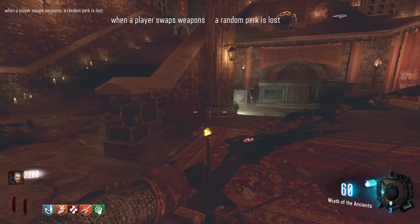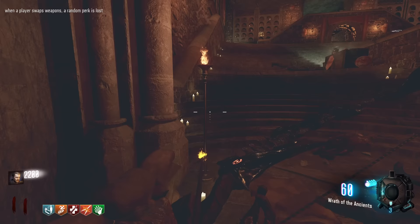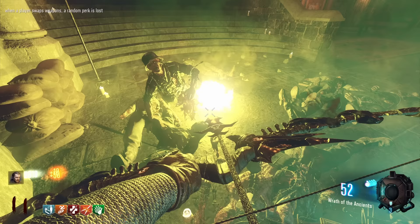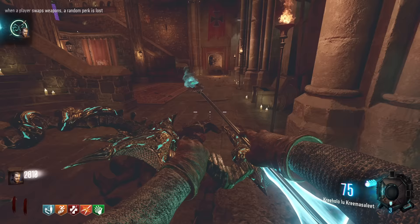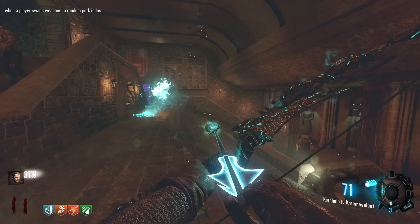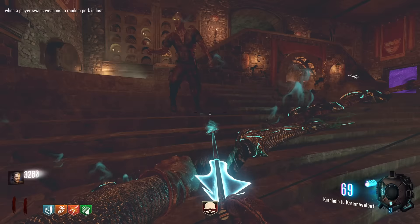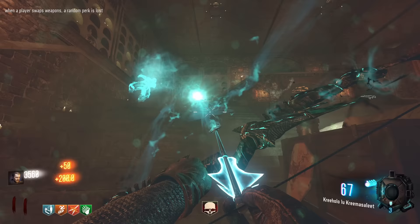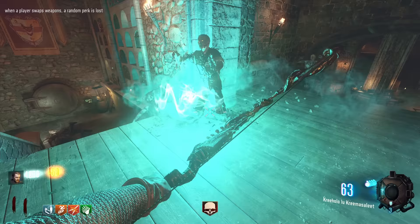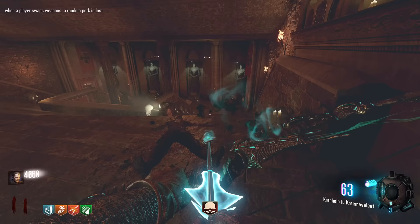When a player swaps weapons, a random perk is lost. That was a dog round so it just went by really quick. I need to not swap my weapons - I really do not want to lose my Speed Cola. Is it going to count as swapping a weapon if I pick up this next bow? We picked up the wolf bow and we lost Jug! Why did it take my Jug? Whatever, we got the bow - it's fine, we just have to go buy it back. The wolf bow is aesthetically so cool, definitely my favorite. Not like any bow is particularly bad - even the void bow, I know it kills slowly but it does still kill and it's aesthetically awesome.